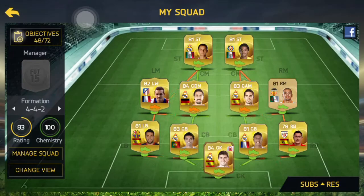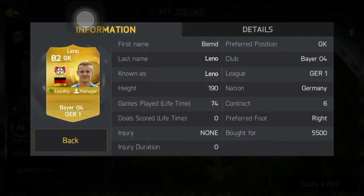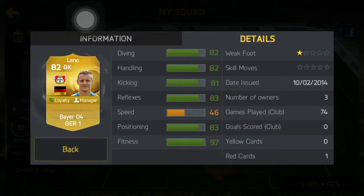Hello everybody, today I'm gonna have a squad builder for Penca Liga — I would call this a quite expensive squad, and this is for iOS. In goal we have Leno. Leno has a diving of 82, handling 82, reflexes 83, and positioning 83. Although those stats may not be very good, but based on my experience with him, he's as good as Casillas.